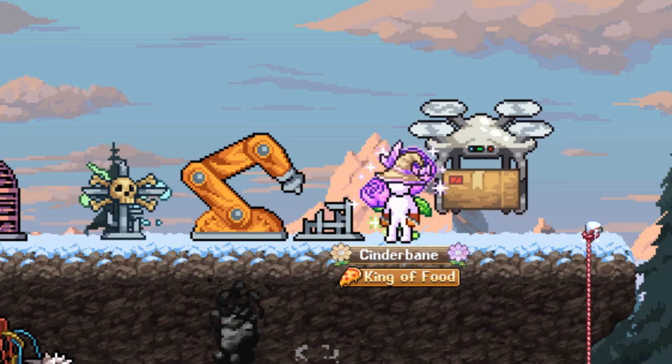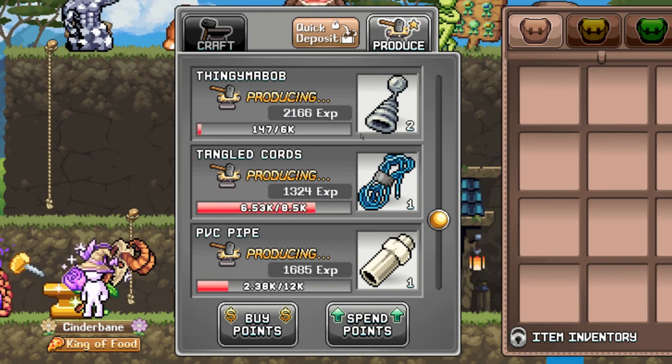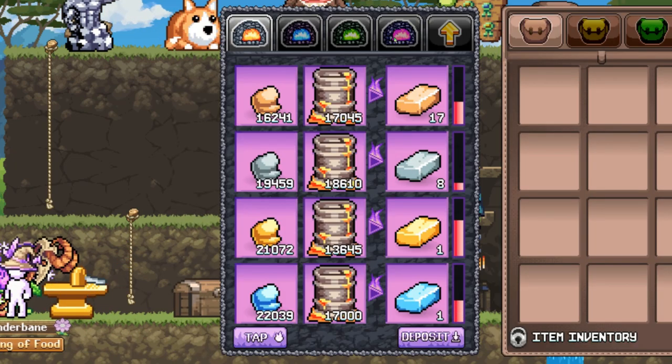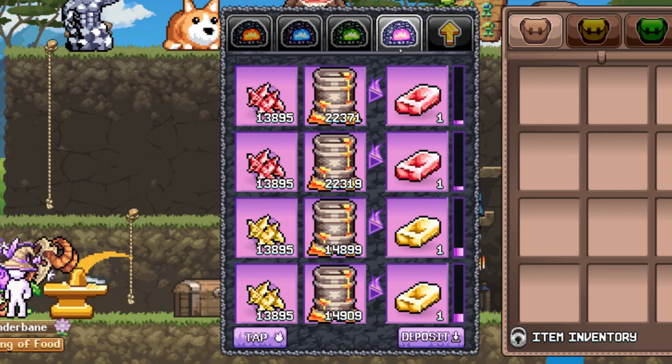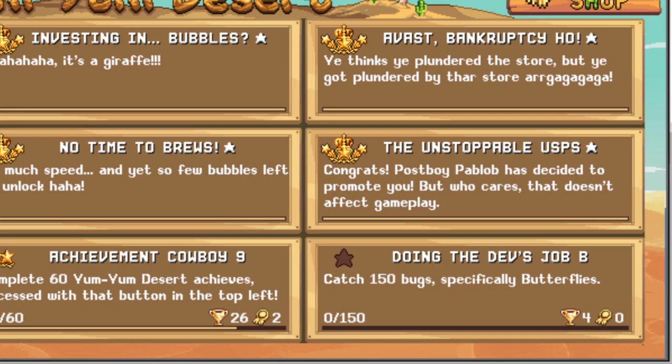If you have the automation arm in world 3 unlocked and upgraded, all items produced in the anvil will be collected and automatically placed in your storage chest. The forge will also be refilled with fuel, and all metal bars will be transferred directly to your storage chest.